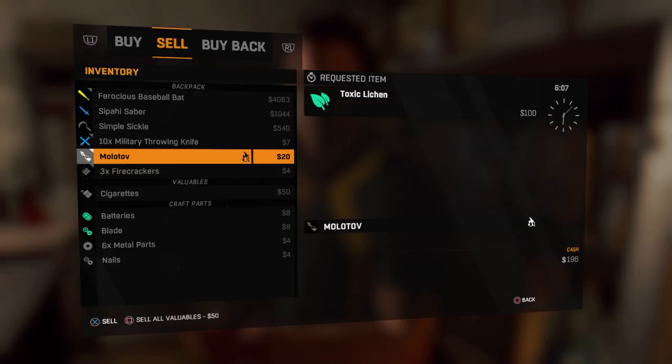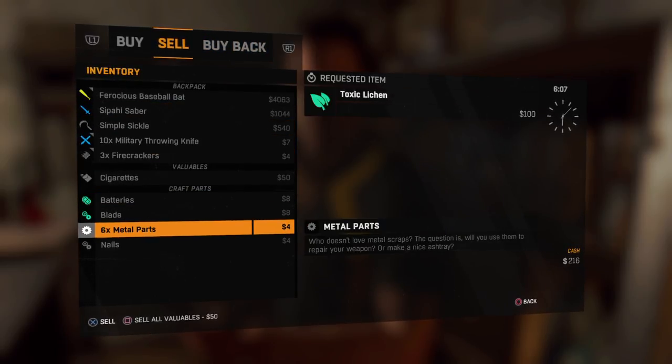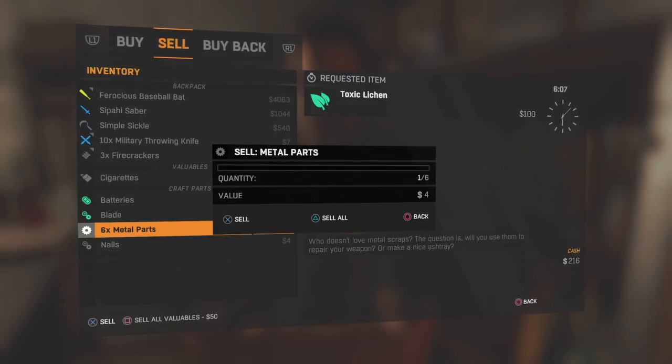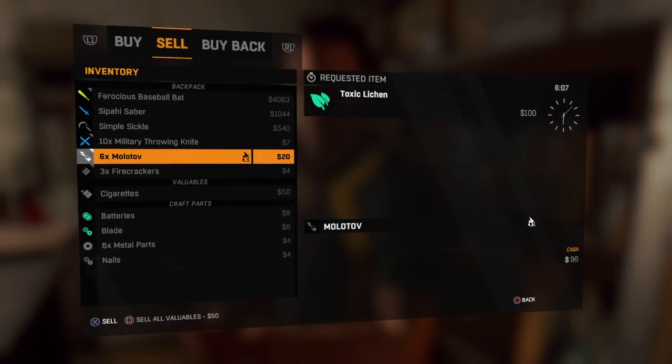The first thing you're going to do is sell normally your Molotov. As you can see, it's in the buyback menu — one Molotov. Now come down to your stack, perform the glitch just as you used to, so you can move your cursor behind it. Now hit R1 to go to buyback. You see you have the one Molotov, but you're now able to hit sell all. Check your inventory — you now have six Molotovs. We've just performed the duplication glitch in a slightly different way.